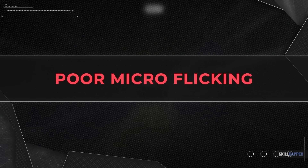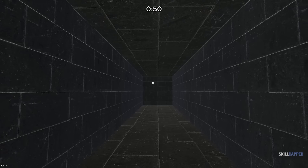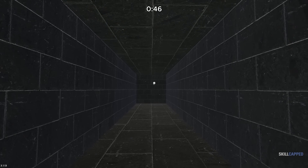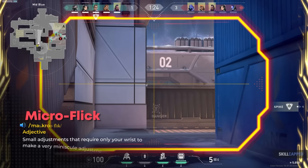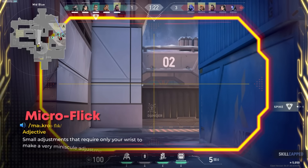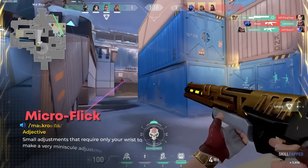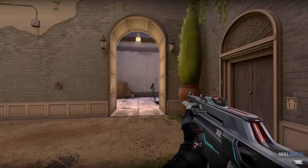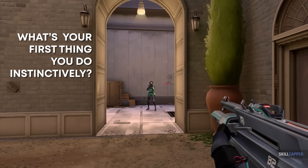Moving on to our second tip — microflicking, which is a very important mechanic of aiming in Valorant. This is secondary to pre-aiming in a lot of instances, and you'll lose a lot of fair fights due to your microflicking being off. Before we start on how to improve this skill, let's talk about why you should work on it and what exactly it is. The reason microflicking is important is because it goes hand-in-hand with pre-aiming. When you swing an angle after pre-aiming but you're slightly off, the first thing you do instinctively is adjust.